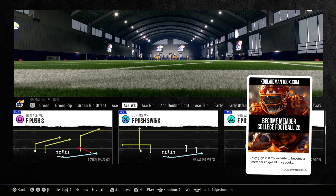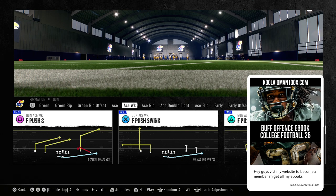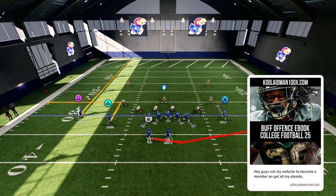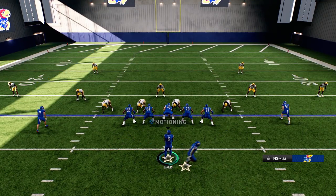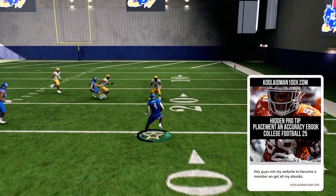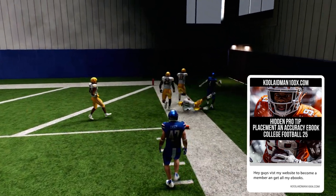We're going to be looking at the Air Raid offensive playbook at a play called Gun Ace WK F Push Swing. I found a swing in here that has a pass to it — pretty nice. When you get the swing motion, you still get the same effect and you get two blockers on the outside. I thought this was pretty rare because I don't really hear anybody talking about it.